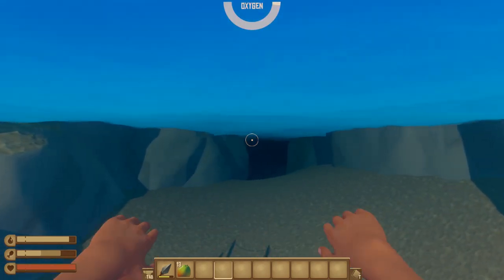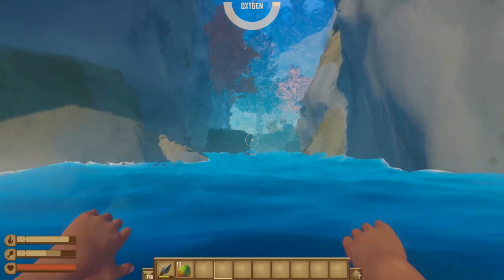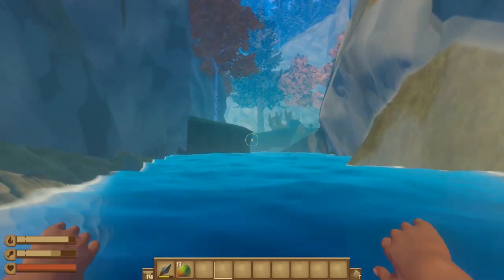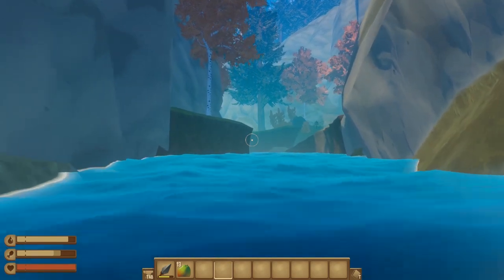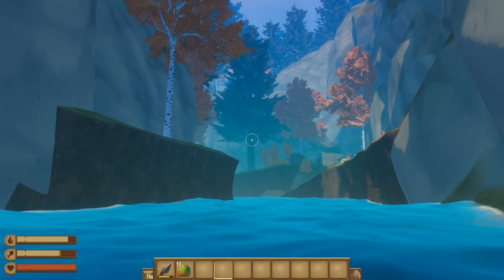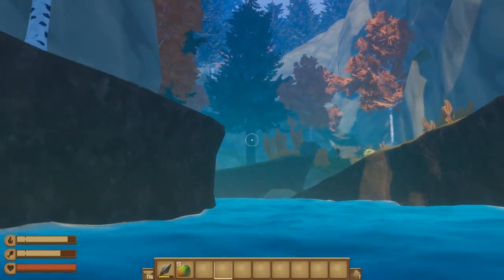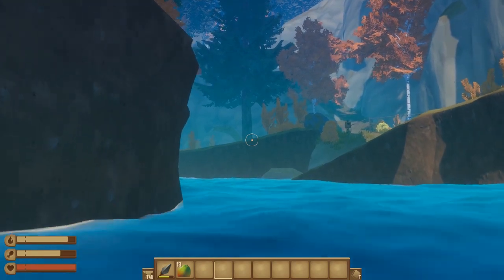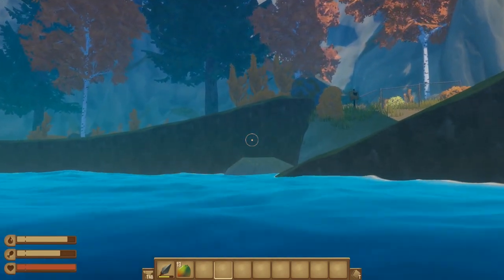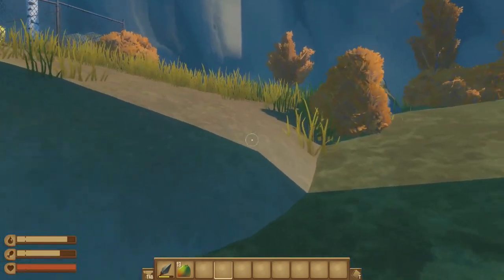Hey guys, it's Kinney here, welcome back to Raft. We are getting close I think, but we haven't really found much of anything on this island. We can't access either of the relay stations we've gone looking for yet — there seem to be vines in the way that you need a machete for. So I'm thinking we need to go to one of the other stations, maybe the ranger station instead of the relay stations.